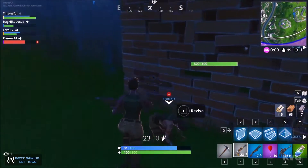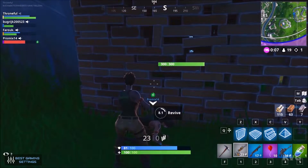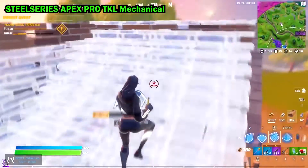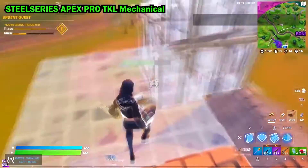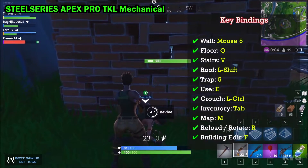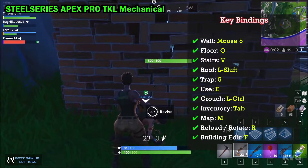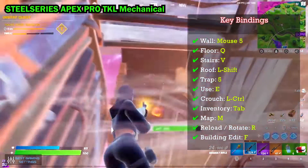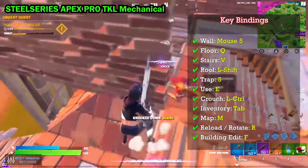Now let's talk about key bindings. He uses the SteelSeries Apex Pro TKL Keyless Mechanical Gaming Keyboard. Key bindings: Wall — Mouse 5. Floor — Q. Stairs — V. Roof — L Shift. Trap — 5. Use — E. Crouch — L Control. Inventory — Tab. Map — M. Reload/Rotate — R.